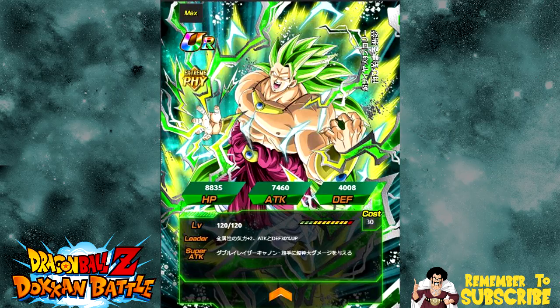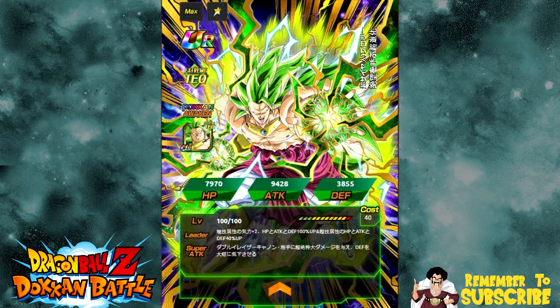Now let's jump back into the Tech Super Saiyan 3 Broly. Starting with his SSR version: leader skill is Extreme Tech Cards, Ki plus 2, All Stats Attack plus 100%; for Heroes, Tech Cards get All Stats plus 40%. Max stats at SSR are HP of 7970, Attack of 9248, and Defense of 3855. His Super Tech, Double Laser Cannon, causes immense damage and greatly lowers Defense. Passive skill: Attack plus 80% up, and for each Ki Orb obtained, Attack plus 10% up and Defense minus 10%. So he's still a nuker even in his SSR form. Link skills are Saiyan Lineage, Berserker, Ready for Battle, Super Saiyan, Nightmare, and Limit Breaking Form. He transcends with 77 medals from his own event.